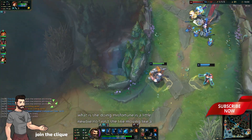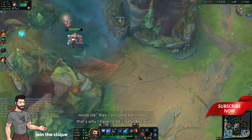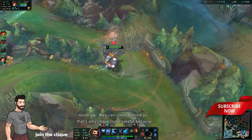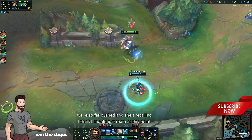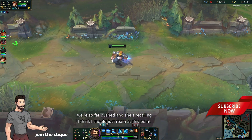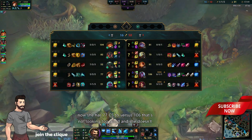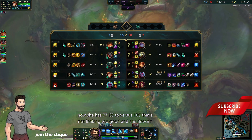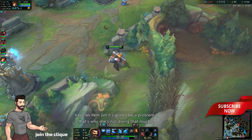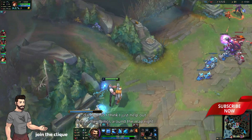What is Miss Fortune doing? She's moving like a noob — I don't know. They can come behind us too so I have to be careful — we're so far pushed up. She's recalling. I think I should just roam at this point. She has 77 CS, Varus is at 106 — that's not looking too good. She doesn't have an item yet, so that's going to be a problem. I should just help out other things around the map.